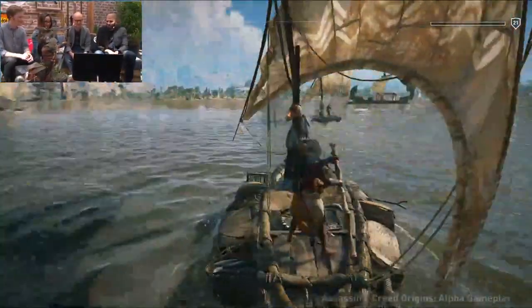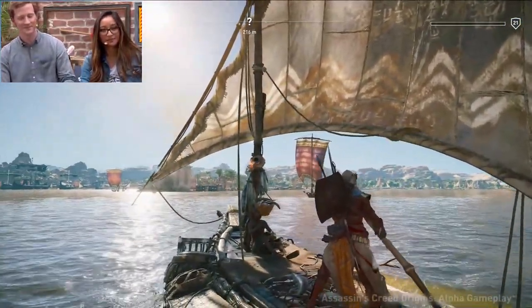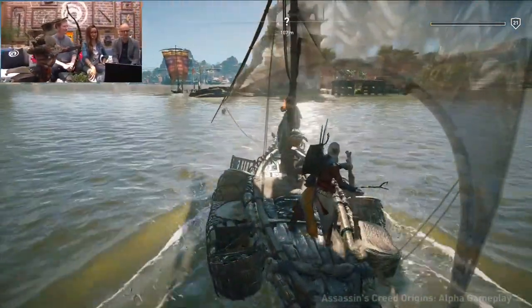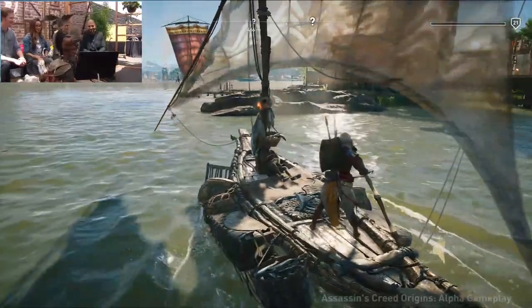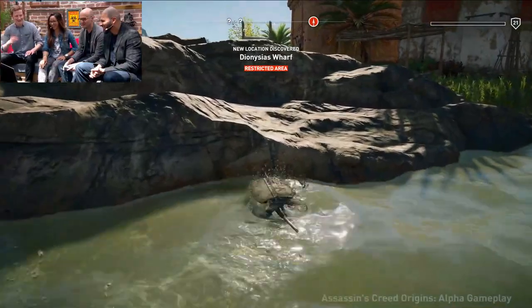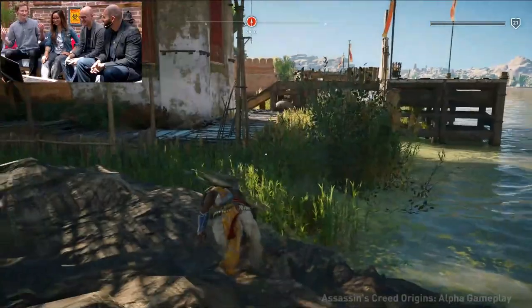Bayek is a Medjay — they are protectors of Egypt and of the Egyptian way of life. Egyptians have high respect for the Medjay and go to them for help, which feeds into the questing system. So the fisherman will let Bayek take his boat — he'll wait a bit and then eventually leave. In case you need a getaway vehicle, he's here. We head toward another military camp, but this one is a wharf, and these enemies are much higher level.